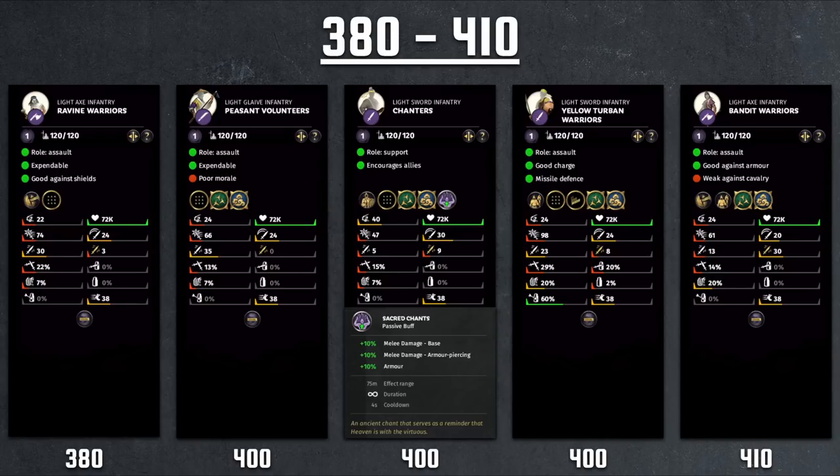Peasant Volunteers are exclusive to Zhangjiao, Zhangbao, and Zhangliang from the Mandate of Heaven DLC — different from the Yellow Turban DLC — and it's much worse because it's double the cost for the same unit. The Chanters are exclusive to He Man and Huangshou, basically the Scholars. They're a support character with low combat stats, but if you bring one, nearby ally units get a 10% boost to damage and a 10% boost to armor, which is the most attractive part. They also have Encourage to boost nearby units' morale, and they cost only 400.